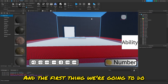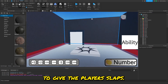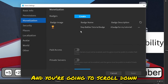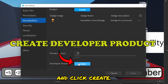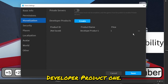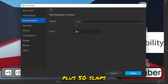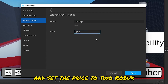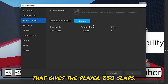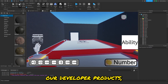We're in our game and the first thing we're going to do is make some developer products to give players slaps. To do this, go to Settings, then Monetization, scroll down to Developer Products and click Create. This creates a product called Developer Product 1. Edit it, rename it to '+50 Slaps', and set the price to 2 Robux — you can set it to whatever you want. Then create another one that gives the player 250 slaps.